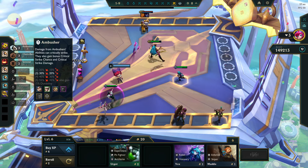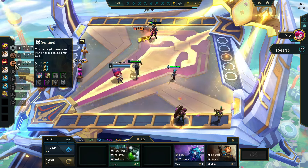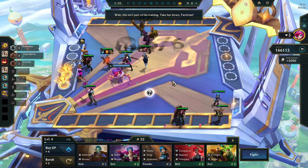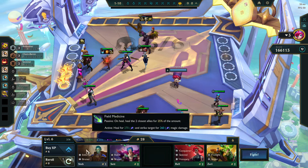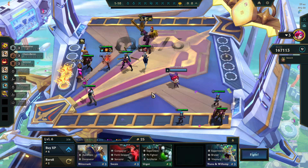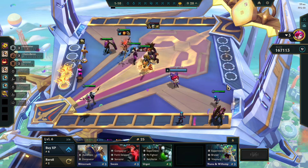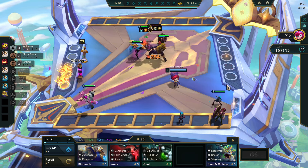I can still use Jinx. Maybe I can use Jinx — maybe it's a Sentinel Emblem, and then use Rumble. Cam Baron — that's one, two, three, four, five, six units. Ambusher — one, two, three, four. Okay, it's perfect. I can't really use anyone else. I can't really use Irelia either. It's Cam Baron with Ambushers — perfect synergy. We'll save the thing for Tactician's Crown I guess, or maybe Visionary.